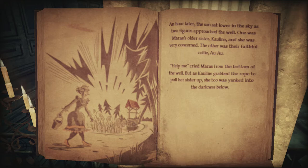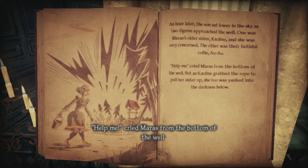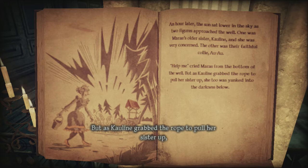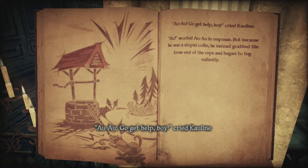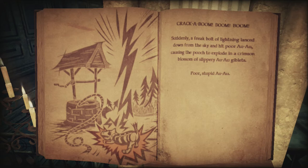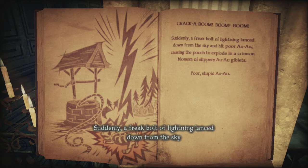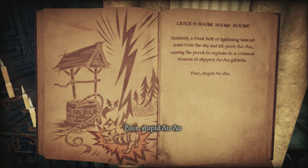'Mother fudge!' cried Maris. The sun sat lower in the sky as two figures approached the well. Maris's older sister Colleen and her faithful dog Ow-ow arrived. 'Help me!' cried Maris from the bottom of the well. But as Colleen grabbed the rope to pull her sister up, she too was yanked into the darkness below. A freak bolt of lightning lanced down from the sky and hit poor Ow-ow, causing the pooch to explode in a crimson blossom of giblets. Poor stupid Ow-ow. What did the dog do to deserve that?